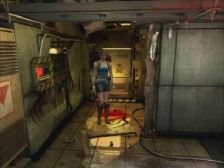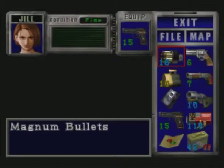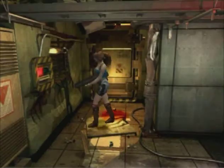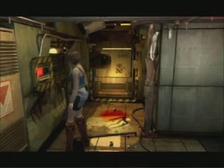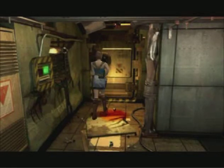Welcome back to Let's Play Resident Evil 3. In the last episode, we came into this room and Nikolai showed up, shot at Jill, and then went and revealed his nefarious plan. Something killed him — we can only assume it was Nemesis — and we decided to move on anyway. Can't hang around here forever.